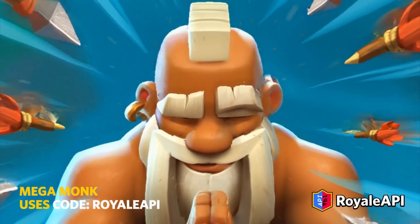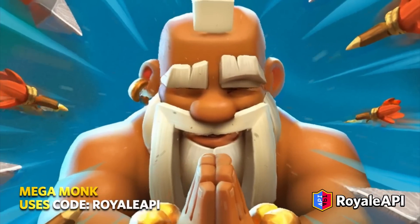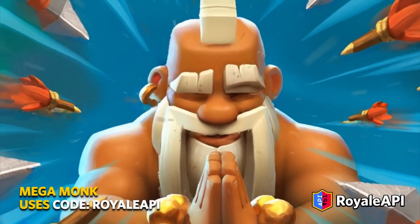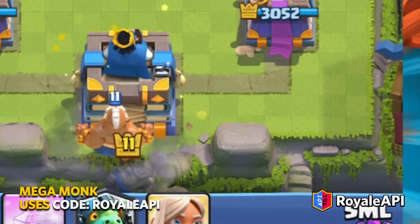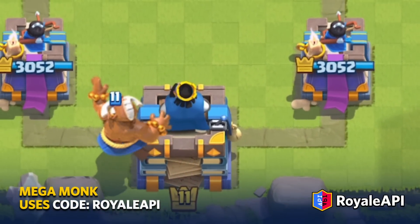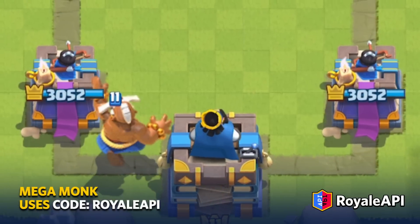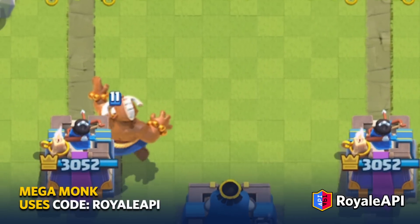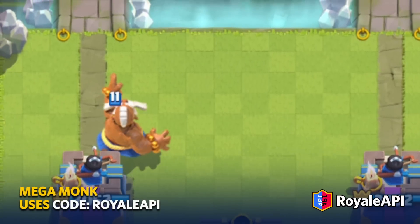Mega Monk is a new game mode that will start appearing in the game on Monday, May 19th. It's a troop spawner mode with a twist. Mega Monk is not a player card and you can't directly play him. He is a chunky monk that continues to spawn at alternative sides of the arena.